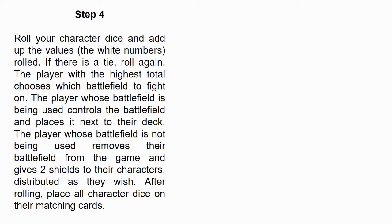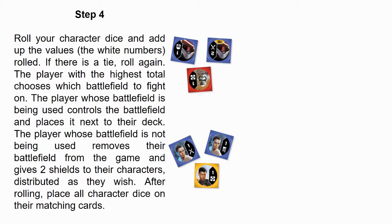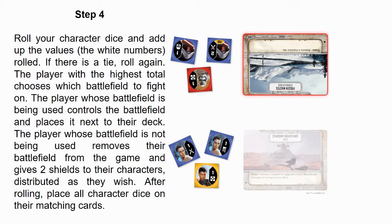Step 4: Roll your character dice and add up the values — the white numbers — rolled. If there is a tie, roll again. The player with the highest total chooses which battlefield to fight on. The player whose battlefield is being used controls the battlefield and places it next to their deck. The player whose battlefield is not being used removes their battlefield from the game and gives two shields to their characters, distributed as they wish.